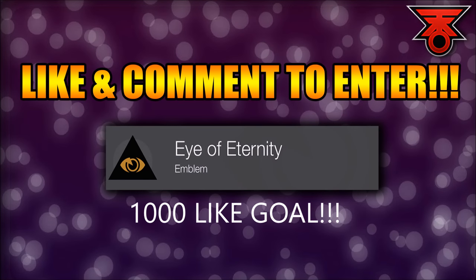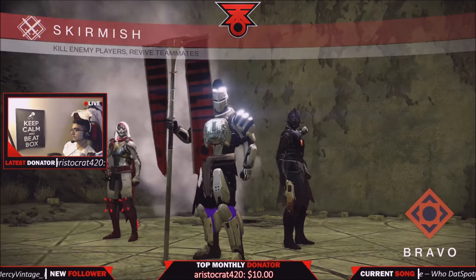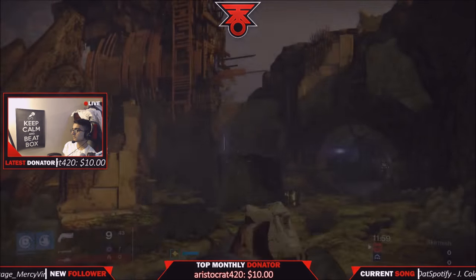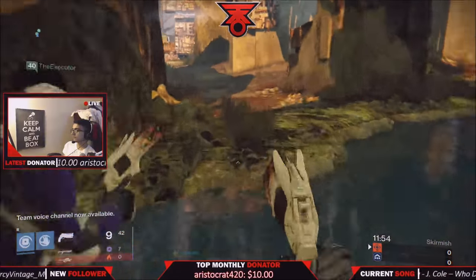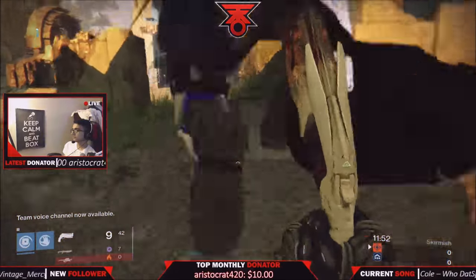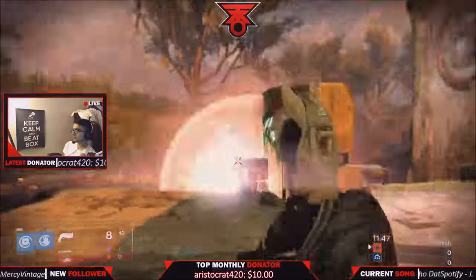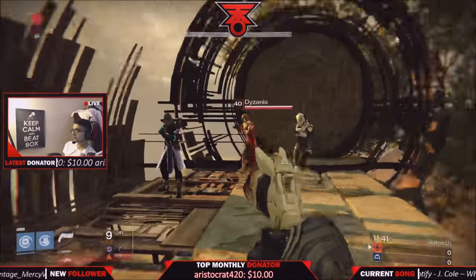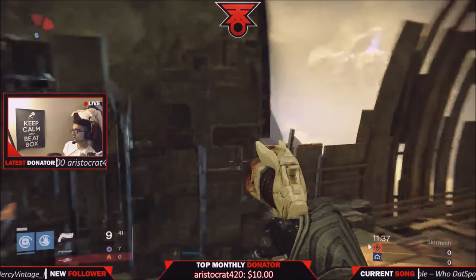If you want this emblem, make sure you like this video and comment down below. What's going on YouTube, Snipes here with TKO Gaming, bringing you guys the fastest way to get your god roll weapons in the crucible — whether that be Eyes of Luna, a Matador, or any single weapon you want in god roll form. I promise you it will eventually drop, and sooner rather than later compared to regular crucible. These matches will on average be about two to five minutes.